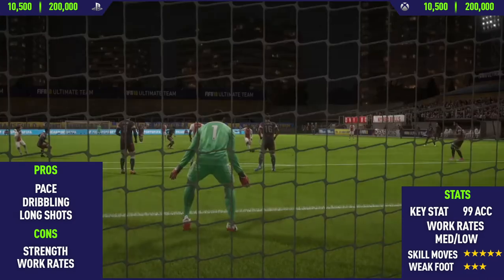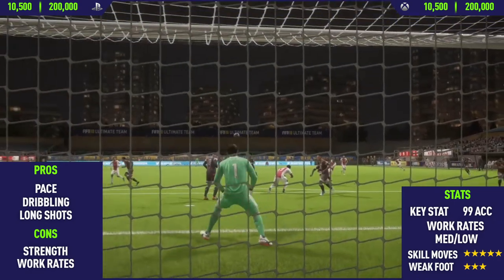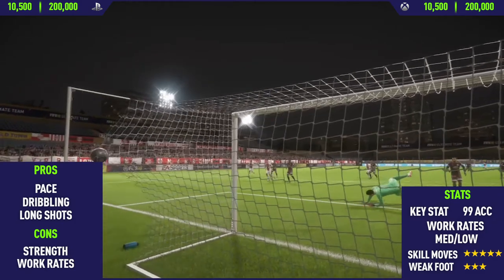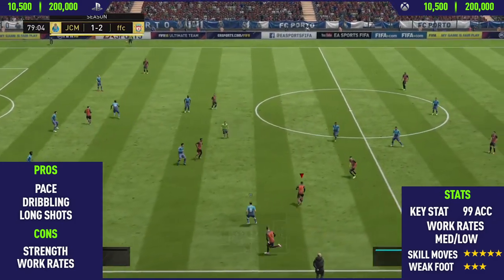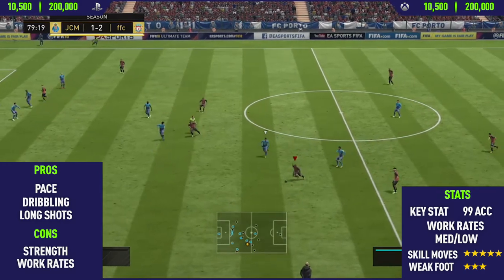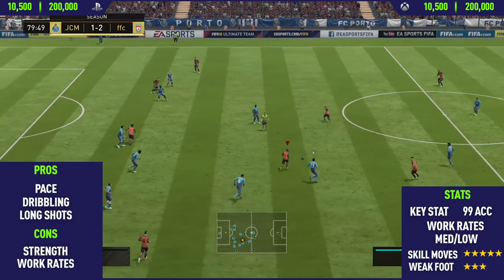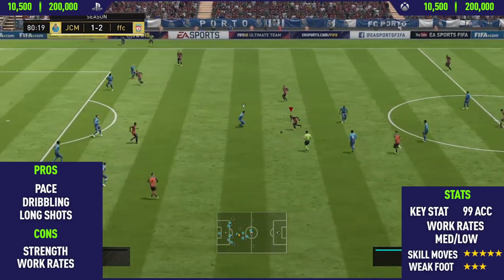The next pro is his dribbling. As you'll see from these clips, he is so good at dribbling — he has a really unique skilling and dribbling style. He keeps the ball just so close to his feet and goes for a weird slanted dribble that's hard to explain, but he has his body over the ball when performing skill moves, which makes it look pretty cool and very unique to Douglas Costa's dribbling style.